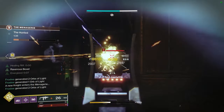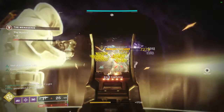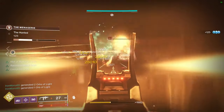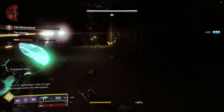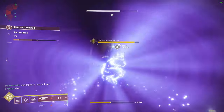You want the Warlocks rocking Luna Faction boots and swapping to Phoenix Protocol if they have it — if not, it's not a big deal since you'll be killing a lot of ads quickly. My team used Mountaintops, Recluse, Tereba, Anarchy, Outrageous Fortune, etc.